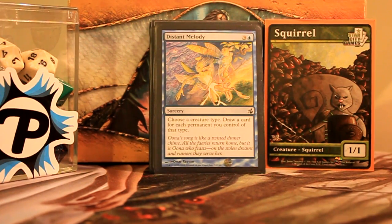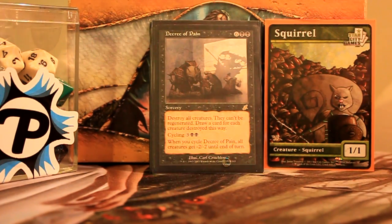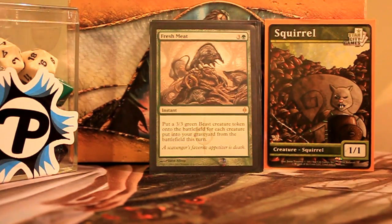Distant Melody is cute when I have a bunch of rats on board — just draw all the cards. Decree of Pain has actually won me games: I had Vela on board with a whole bunch of rats, cast it, and all my opponents took a whole bunch of damage. Fresh Meat — if I have to wipe the board or an opponent wipes the board, cast Fresh Meat and get a bunch of beasts.